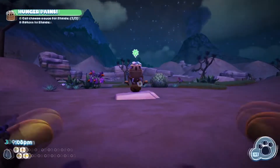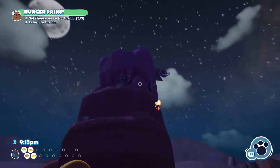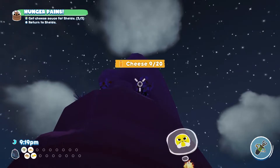Now this one is really easy, but at the same time can be a little bit tricky if you don't know where the cheese sauce is. The cheese sauce is all the way up on this little rock here, and the way you get it is you get your snack grabber, go nice and close and just grab it from a distance.